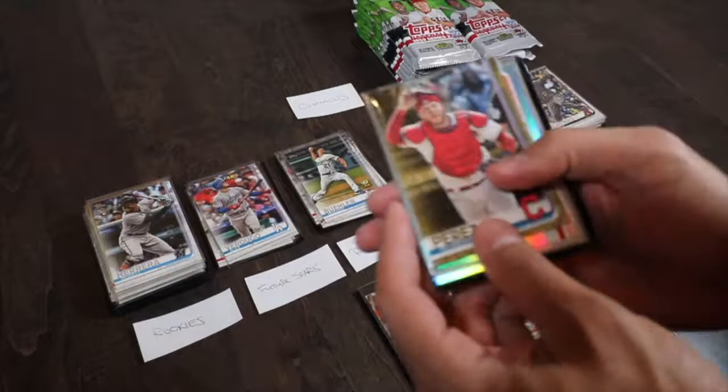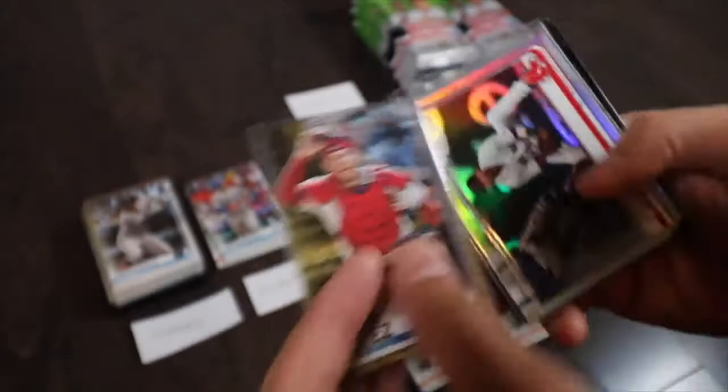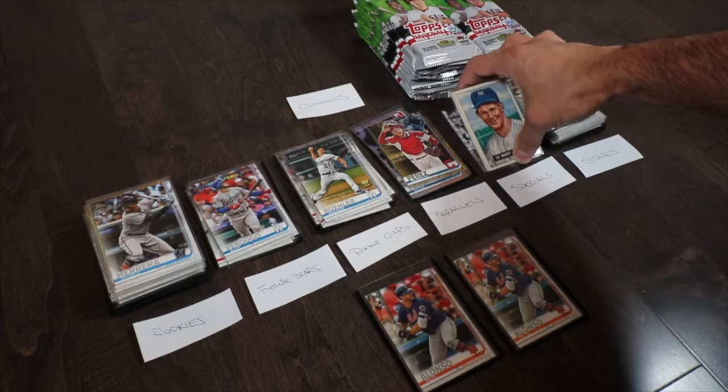The next bundle is parallels. For example, this Roberto Perez card is marked 1274 of 2019 — a pretty nice card. I've got these segregated out because they could have more value down the line, especially if any of those guys go off.